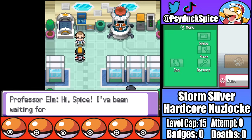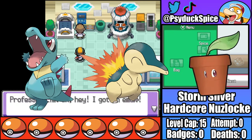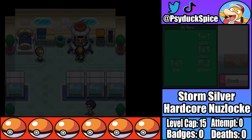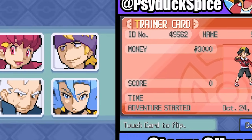So first things first, we've gotta pick our starter. Being Johto, we've got the choice of the Fiery Mole Cyndaquil, the Snapping Croc Totodile, or the Houseplant Chikorita. I have no idea if any of these starters have been given a buff or new typings, so I decide to let the first digit of my trainer ID decide on what I'm using, and it looks like I'm getting Mark the Cyndaquil.